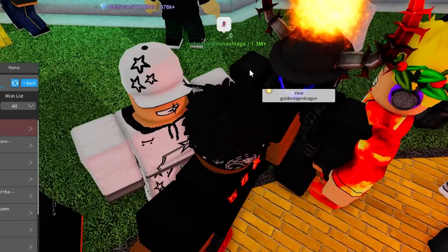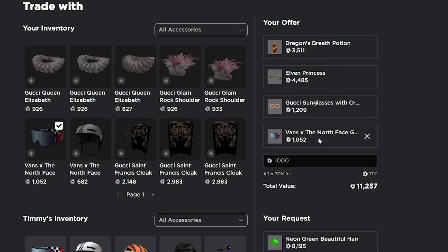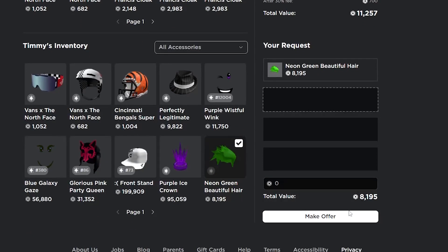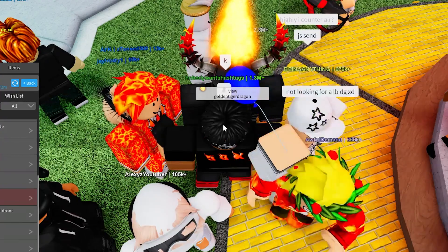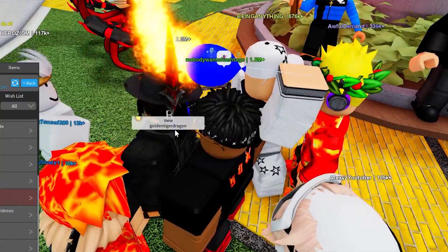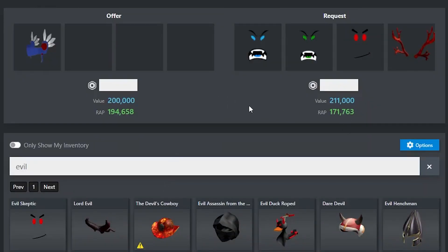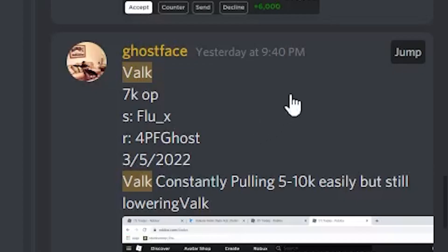Another guy just sent me a trade, so I'm going to check it out. I'm going to counter with a bunch of wrap items and some Robux for the Neon Green. He countered with only 200 Robux and said he doesn't have any, so I'll counter with some different items. I'll end up sending something where I'm getting about 11k overpay and hopefully he takes it.